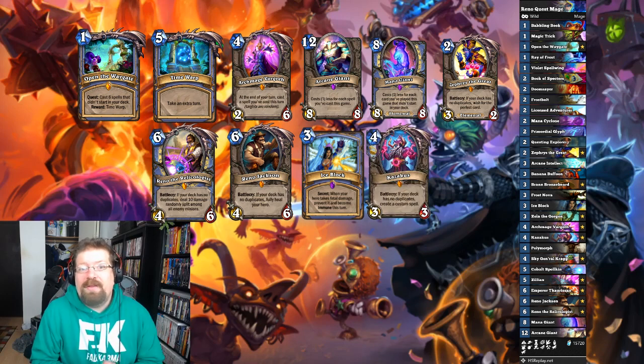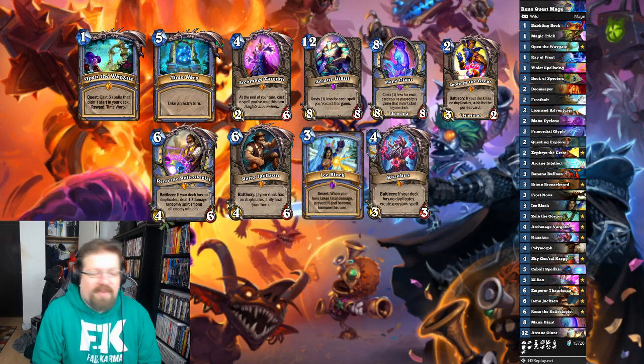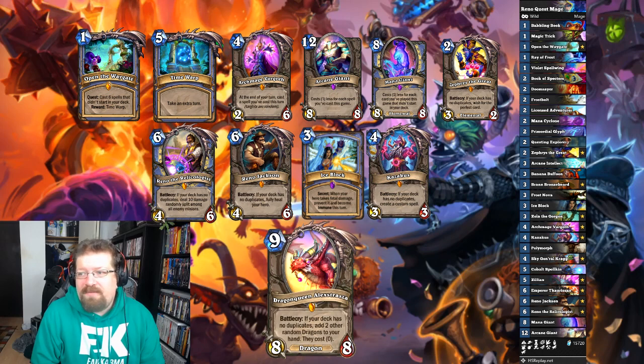You also have Kazakus as another Highlander card, which can give you several different potions that can clear the board, draw cards, gain armor, resurrect minions, or polymorph. The deck has basically everything you could want and can beat everything on the ladder. A couple of Highlander cards don't make the list right now, one of them being Dragon Queen Alexstrasza. You'd think it would be a fit, but it's just too slow — by turn 9 in Wild, you want to be playing Vargoth Giant or killing your opponent.